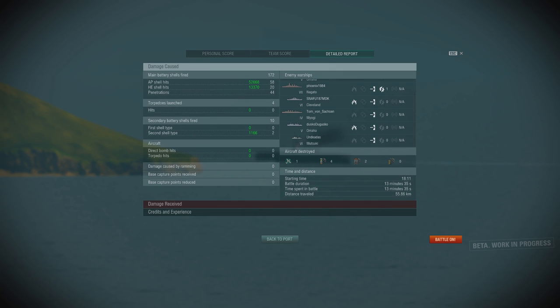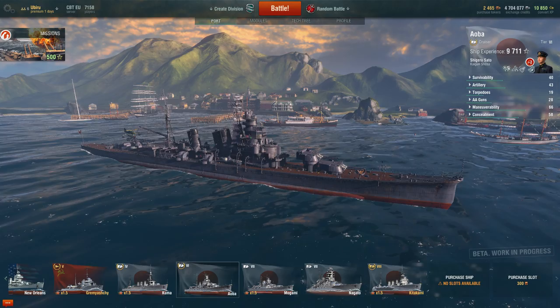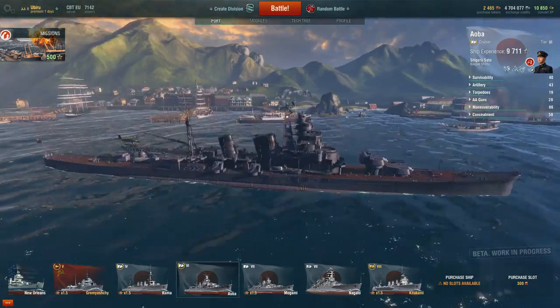In total we got around 65,000 damage. We didn't manage to get any torpedo hits — we launched four but got no kills with them. But 65,000 damage just with AP and HE rounds is pretty good. This has been the tier 6 Japanese cruiser, the Oba. Thanks a lot for watching guys, and I'll see you next time.